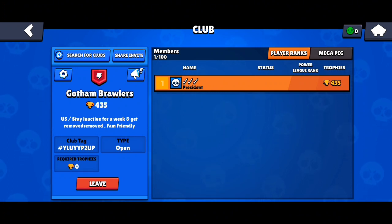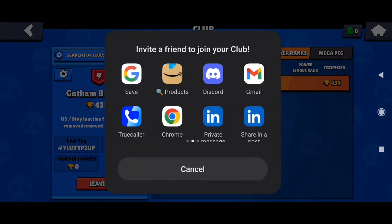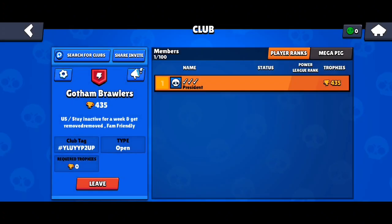Now if you want to grow the club, you need to share the link in Discord servers. You can also invite people through YouTube comments, but the best way is Discord servers. Put a good advertising message — say it's family friendly and that you have good players. Click on 'Share Invite', get the link, and share it in a Discord server to grow your club.